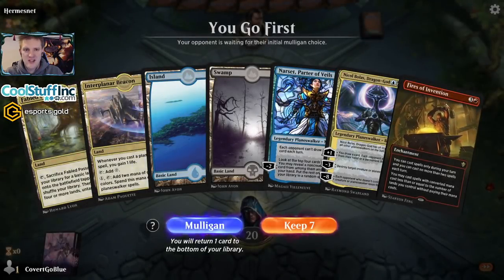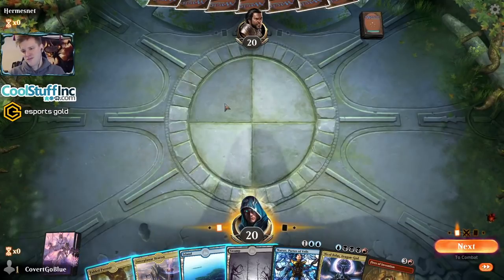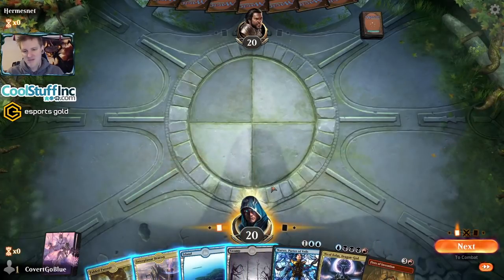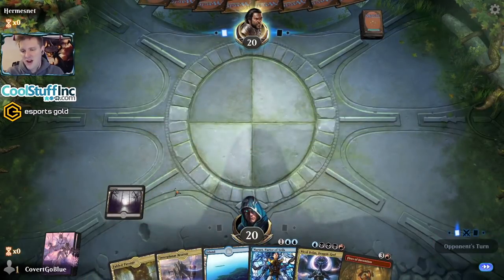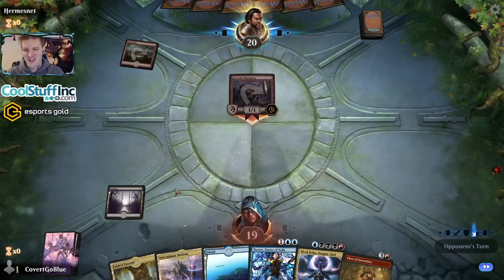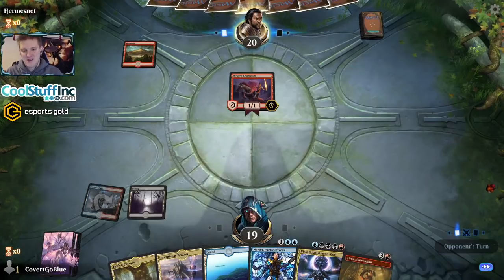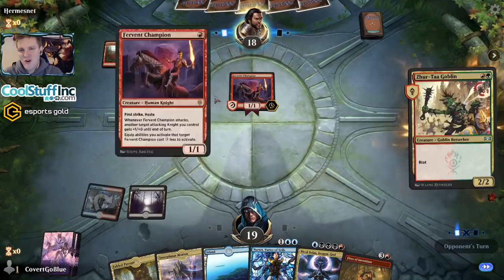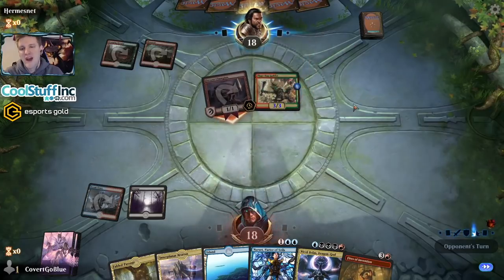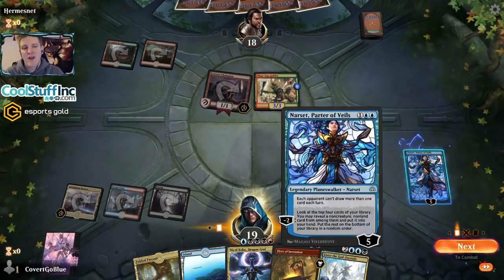We go first. We have Narset into Fires into Bolas — sounds perfect. Do we want to use a passage when we can just save it for turn four? I need another black to cast Bolas the hard way, let's just hold it. Everybody just gave up on life and went back to Mono Red — we'll get this tapped land out of the way but the next land is the Beacon. Wait — we have Fervent Champion into Zirda Goblin. It's Gruul! Gruul is better than Mono Red — scarier too.